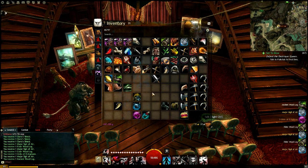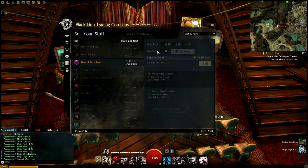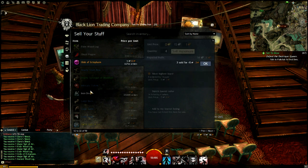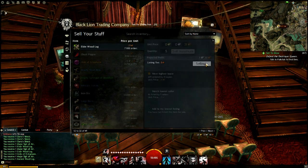I personally enjoy doing this when I find Black Lion salvage kits because they give me the best chance of turning a profit. So if you have a Black Lion salvage kit, I recommend you do it. If you just have the master kit, I'd recommend staying away from doing it. But it's a semi-reliable method, and that's pretty much all.